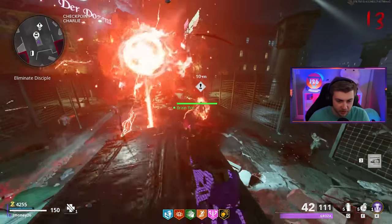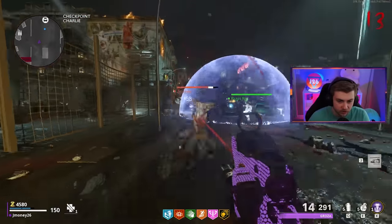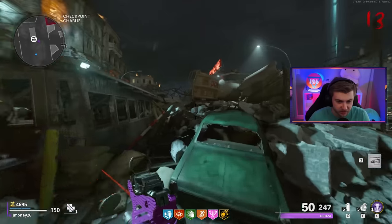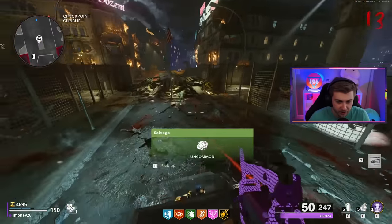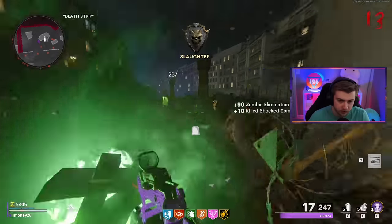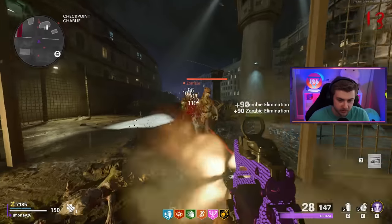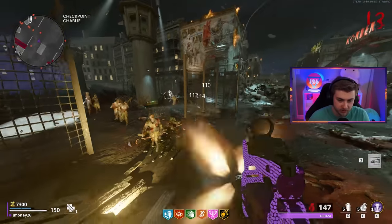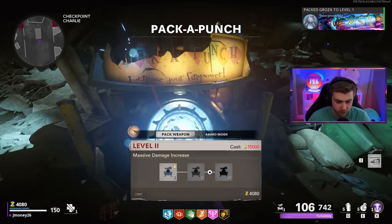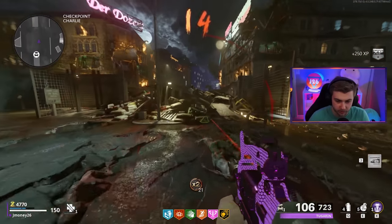I don't even think it was that long, but there was a long way between Firebase Z and this map, and then after this map came out, Forsaken came out right after. So I feel like a lot of people forgot about it, but it was a banger. We're going to need Pack-a-Punch — only headshots are killing these zombies now. Look at this, it takes like 14 body shots to kill one. The Groza is such a weak weapon — no wonder I didn't have the mastery on it. Let's go ahead and Pack-a-Punch it real quick.